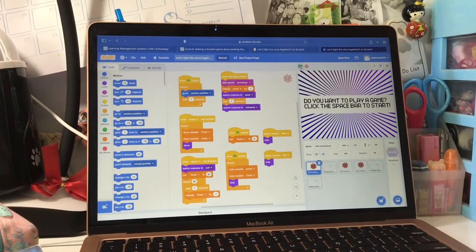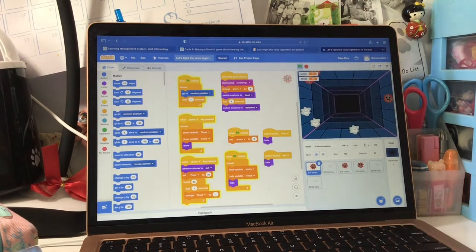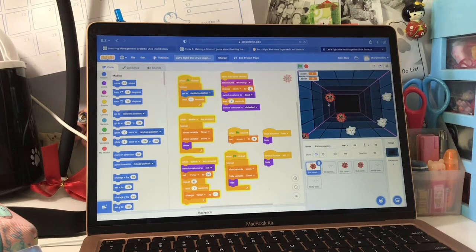First, you click the green flag and you will hear the music starting. Then press the space bar to start the game. When you enter the game page, you will see a lot of coronaviruses and white blood cells. Your mission is to kill the coronaviruses by clicking on them.